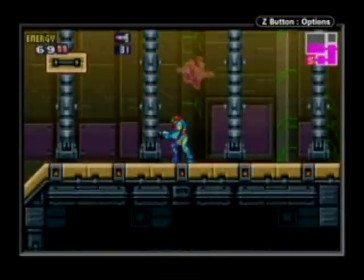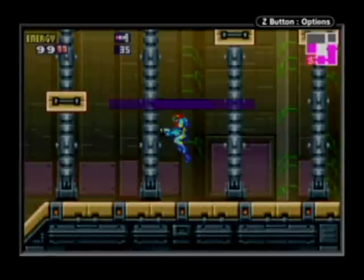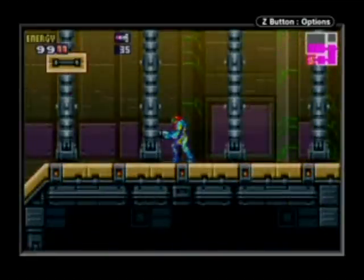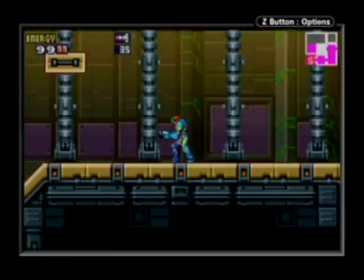These are... I forgot what they're called. These are like Beam Upgrade Core-X's. Anyways, let's grab it. And we've got the Charge Beam! It says press and hold B to charge. Now our Power Beam isn't weak — it's actually a lot stronger.